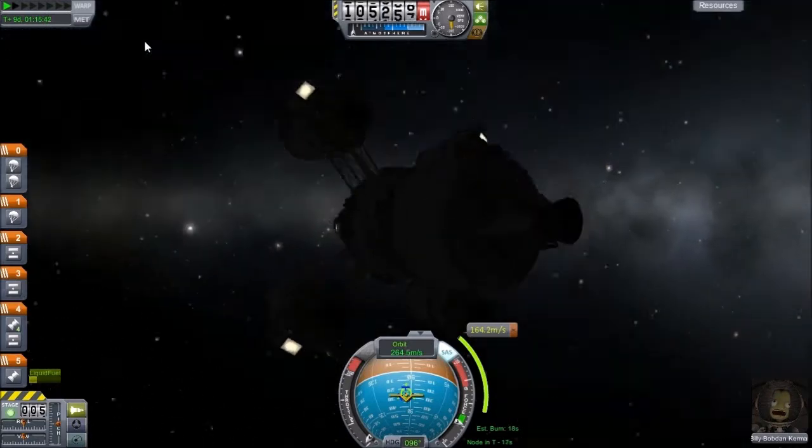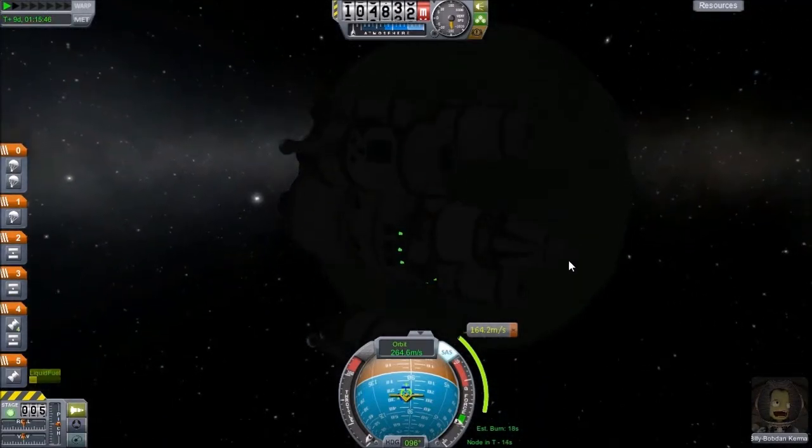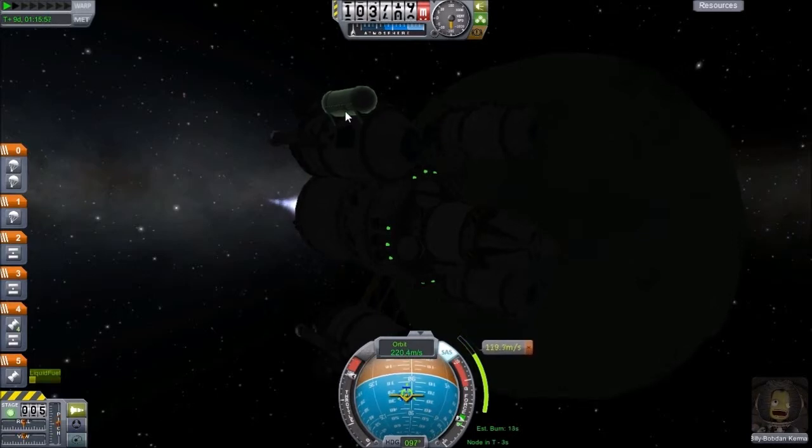Let's see how close we are to Minmus at this point. Where are you, Minmus? Oh, there you are. Hi Minmus — it's been a while. I almost ran right past it. So we should be in Minmus' orbit very, very quickly. Usually the camera will spin around or something to signify that we're in orbit.